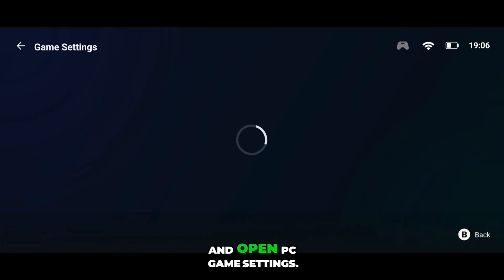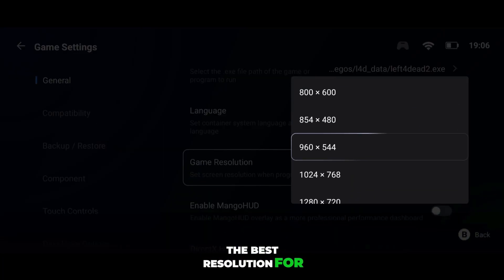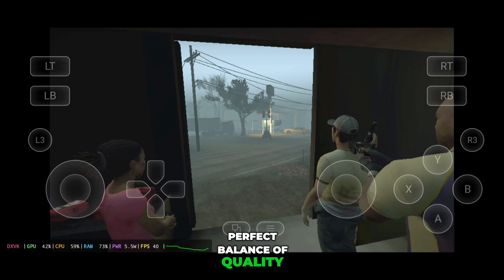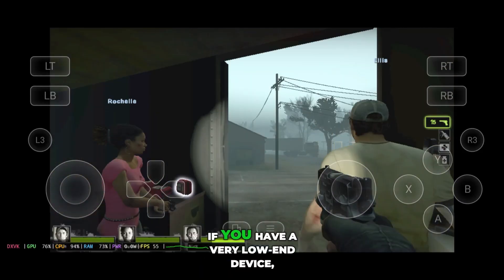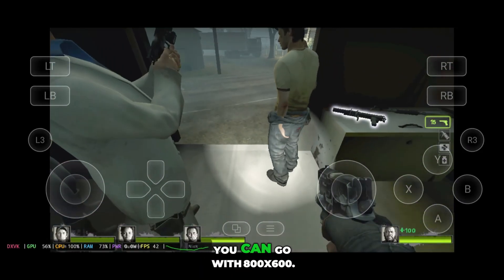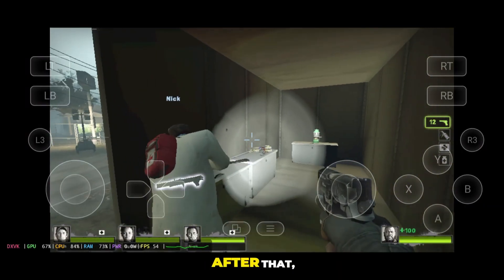Now click on the three dots and open PC game settings. Here's the most important part — the best resolution for Android devices is 960x544. This one gives you the perfect balance of quality and performance and makes every game run smoother and more optimized. If you have a very low-end device, you can go with 800x600. But remember, the screen will look a bit smaller.